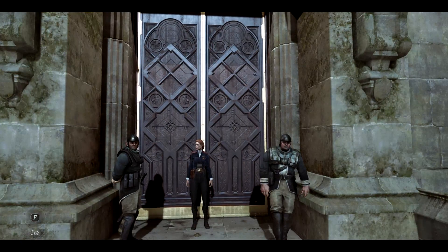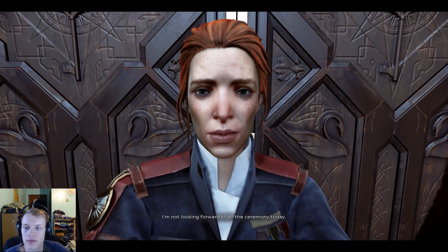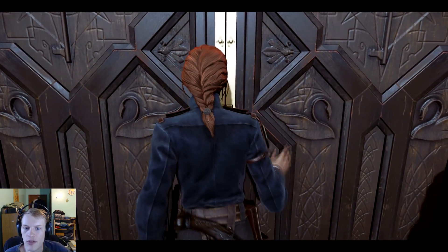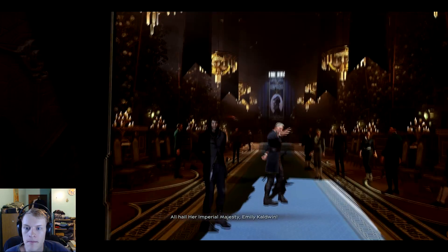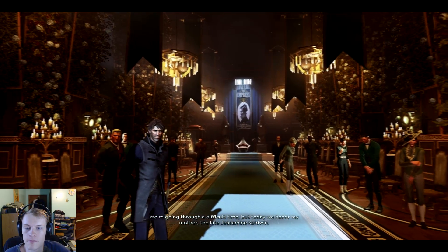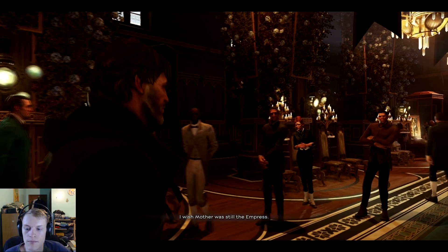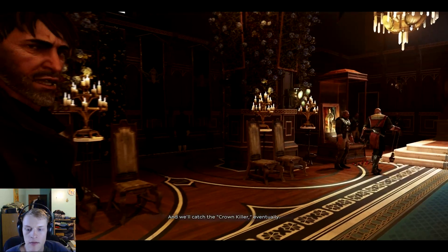Oh here we go - why is the frame dropping? 'Watch your step, Majesty.' 'Your signet ring - you're ready.' 'Thank you, Alexi, open the doors.' Oh, I like that there are swans and keys as insignias on the door, that's pretty cool. 'All hail Her Imperial Majesty Emily Caldwin!' 'Loyal subjects, today we honor my mother the late Jessamine Caldwin - may her memory survive through the ages.'